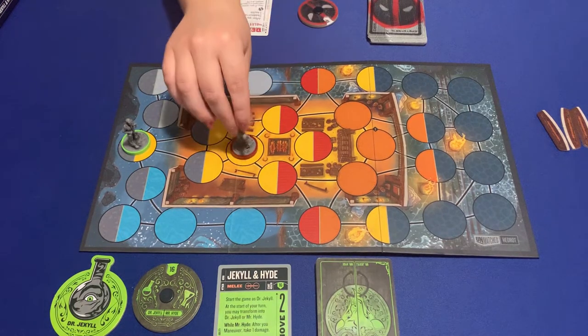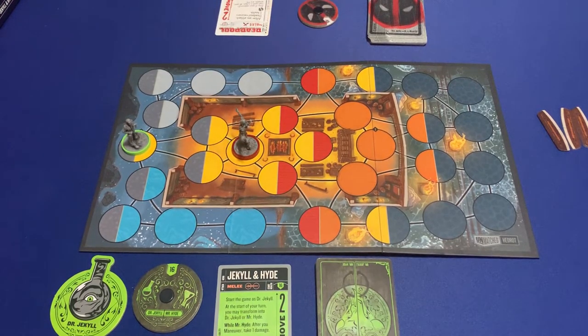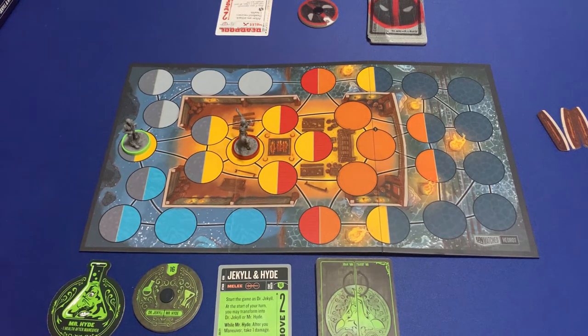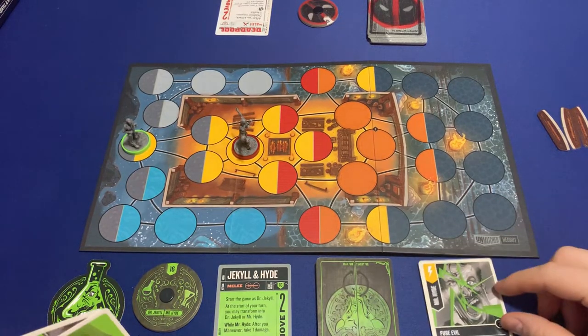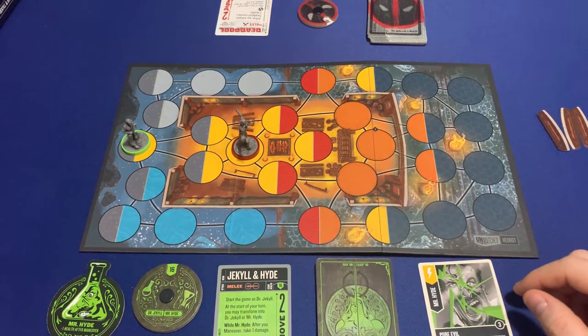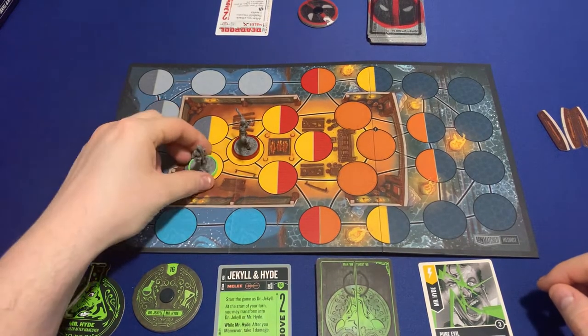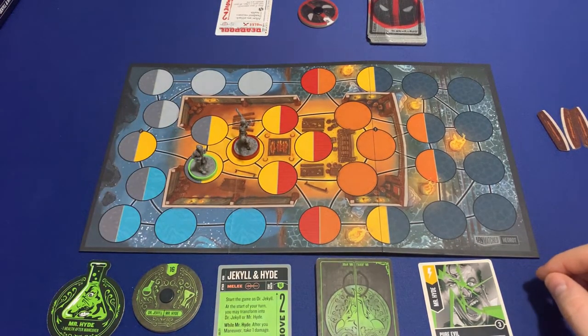My turn. I am Dr. Jekyll but at the start of my turn I can switch, so I am going to flip to Mr. Hyde. My first action is to scheme — I'll play 'Pure Evil,' where I can place Mr. Hyde in any space in his zone.